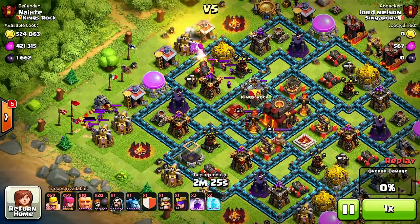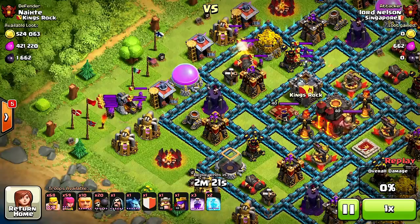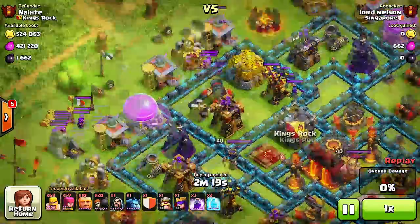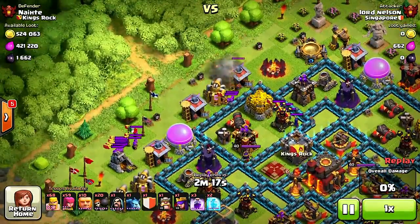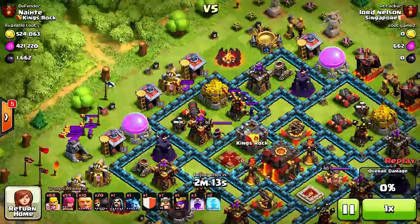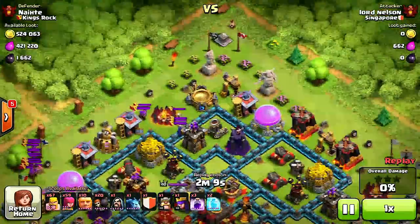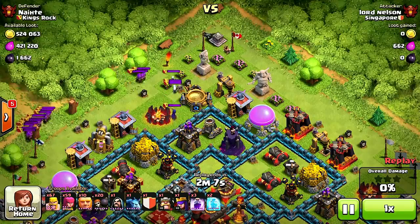He was just trying to get the clan castle troops out — looks like he's gonna lure them. He's got the witches and that's all of them. He's probably gonna lure them up to a corner and use that one wizard he has. I'm interested to see this.